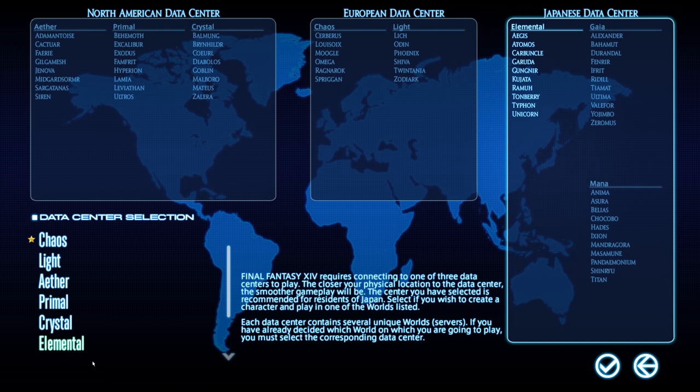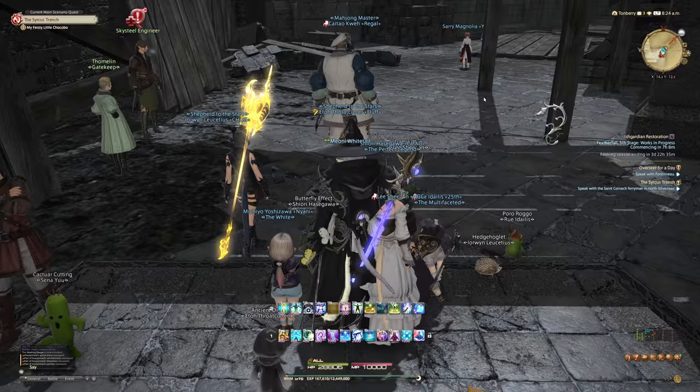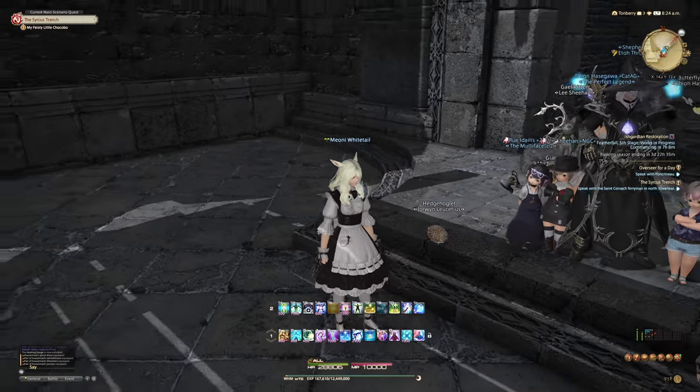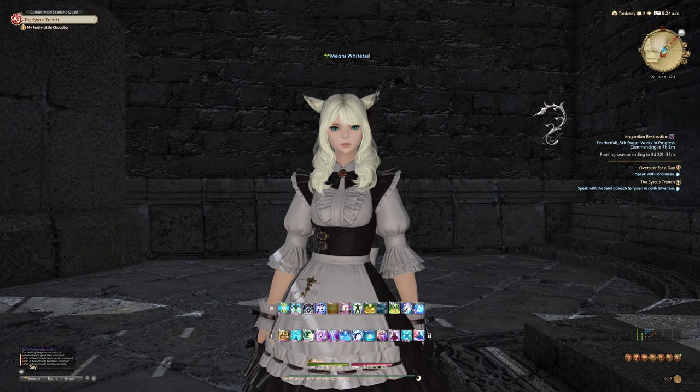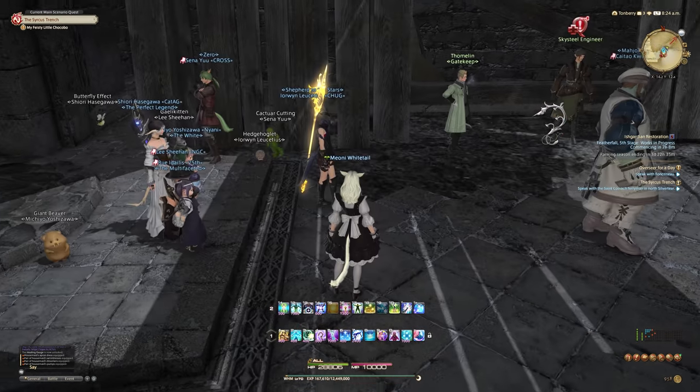The time has come — we're going to the Elemental data center once again. You might be wondering why we're going back to Elemental. Well, there's a certain server called Tonbri, and that's where all of the core people hide. This is where most people come to craft, and we're going to show just what that means. Here we are on Tonbri — finally logged in on this very blonde-looking version of Meoni. It kind of looks like a cheap knockoff.